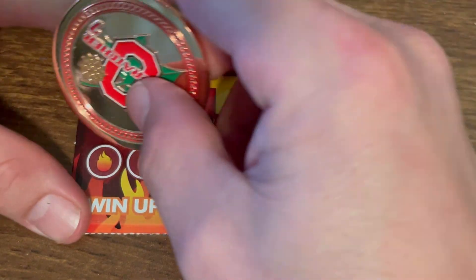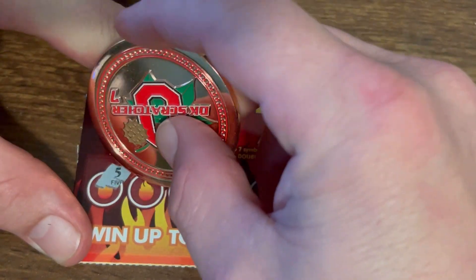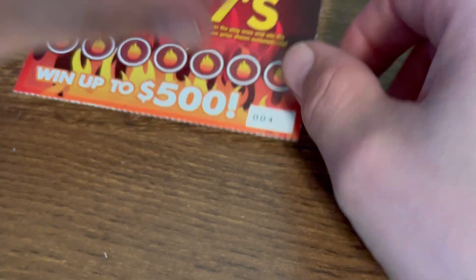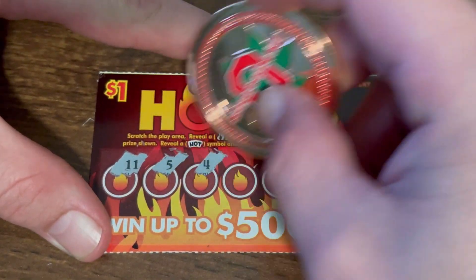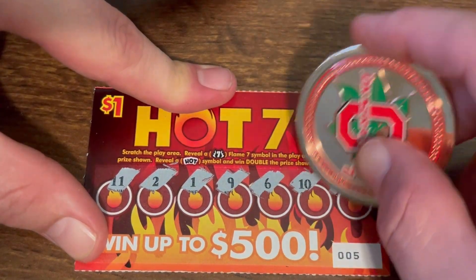Ticket number two — hope you guys are having an awesome day, it is gorgeous outside. Can we find that hot symbol? Nothing on ticket two. Ticket number three — come on, let's get another one. There we go, hell yeah! Another buck — better than nothing. We're at two dollars on the board. If you guys could hit that like and subscribe while you're watching, I'd truly appreciate it — it's easy, simple, it's free. Let me know if you're new, comment down below. Ticket number five — nothing on this one.